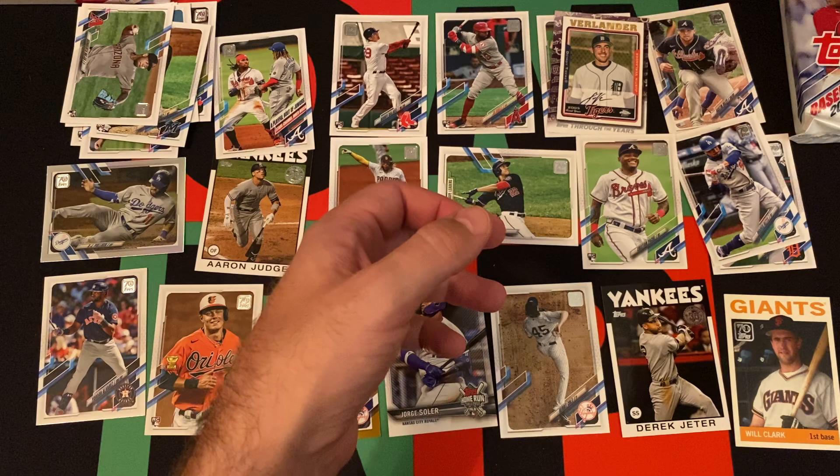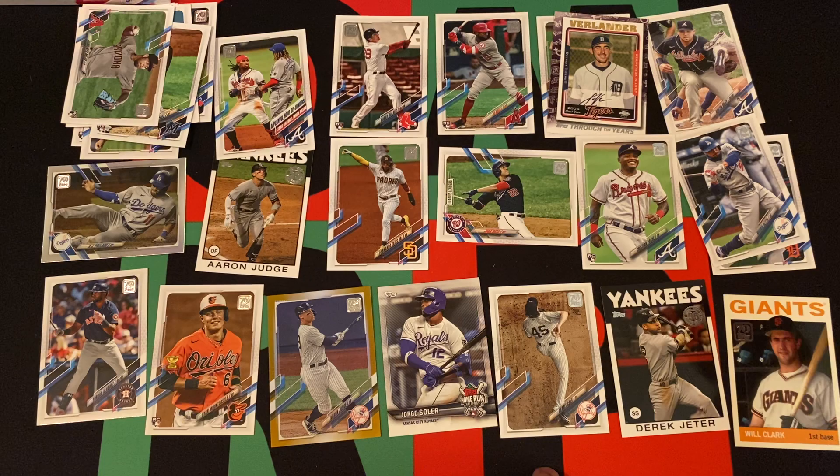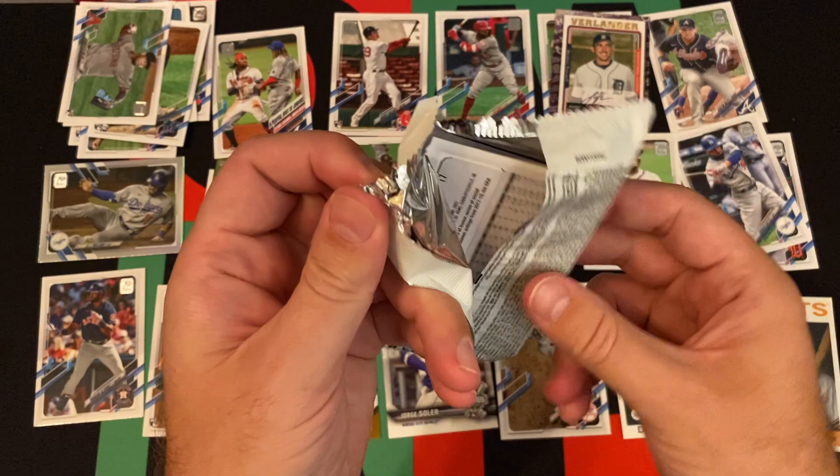Not bad, pretty good. We got a Garrett Cole short print, some cool inserts, and Aaron Judge — very, very Yankees heavy. I mean, we got the Jeter, the Garrett Cole short print, and the Aaron Judge gold foil. So lots of Yankees in that one.